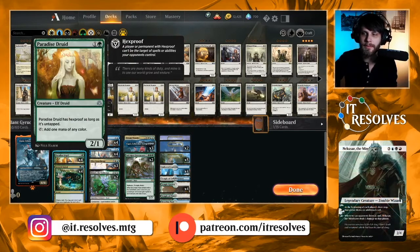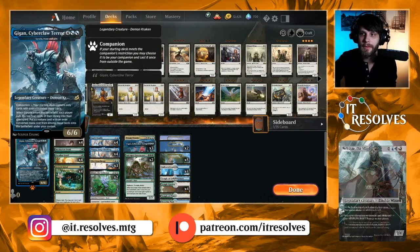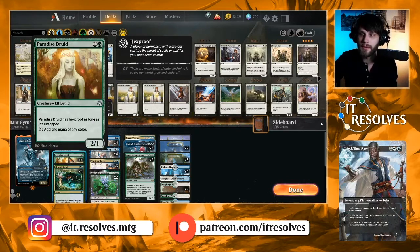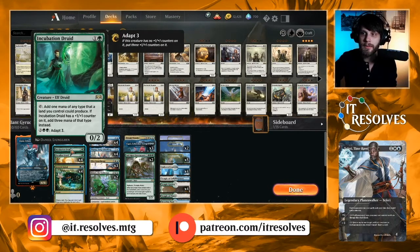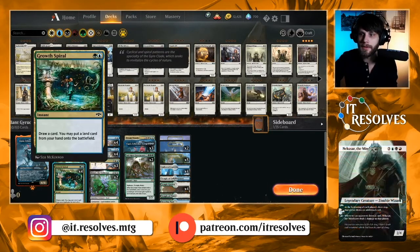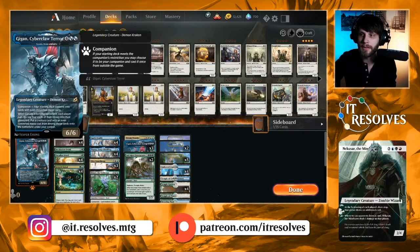Paradise Druid does a good job of staying on the field. Just because it has hexproof, you're probably not going to be attacking with it — you may not even have to use it until you get to Garuda mana. Incubation Druid is a really nice one to have on the field; if you've got nothing else to do, adapt it and you've all of a sudden got a lot more mana. It also blocks things like Fervent Champion pretty well. Growth Spiral has a similar role — you draw a card, you put a land on the battlefield. Very strong two-drop play that helps us get there a little bit quicker.